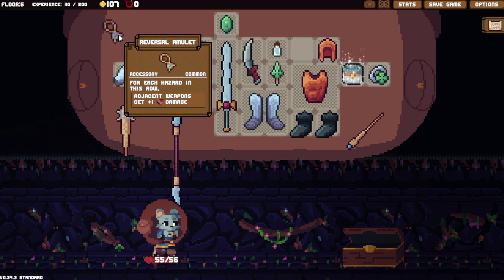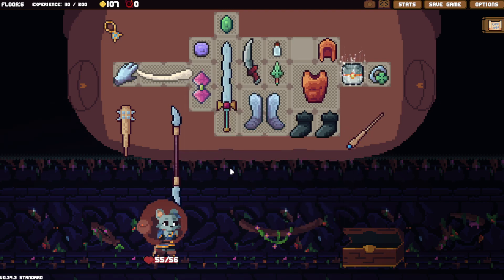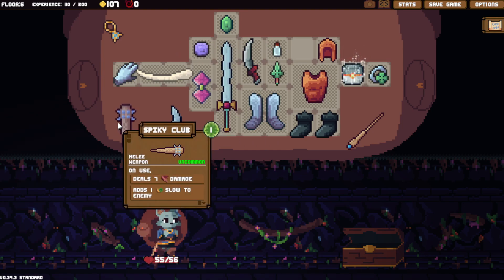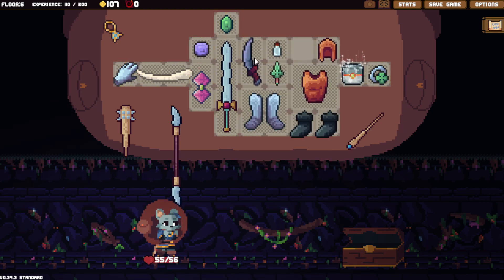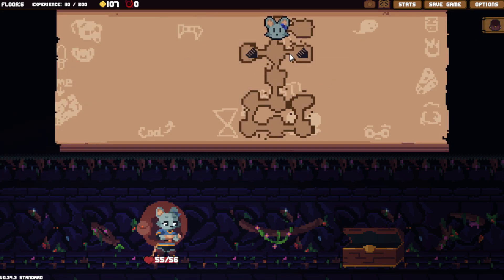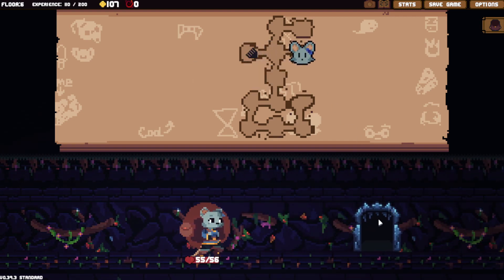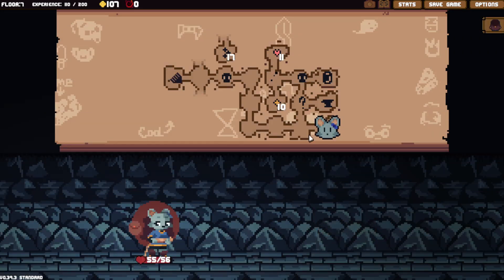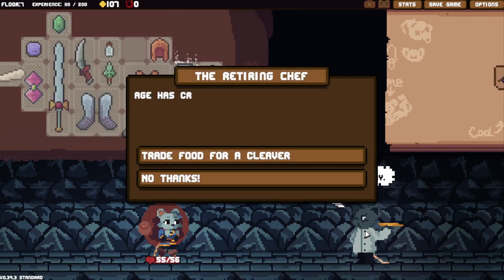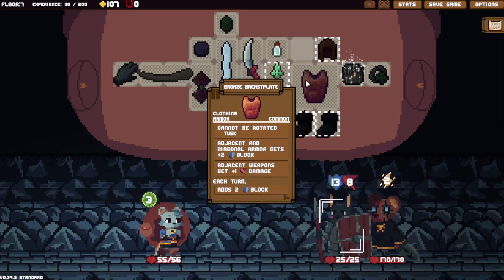I don't see this Reversal Amulet being ever good — this should be all hazards. Electric Wand is the same, Double Halberd is the same. Why does the icon show it going horizontally but it's a vertical item? That matters with Tusk. Also, Frozen Heart is the other one where you want AoE. The longer I play this game, the more I think Frozen Heart is easier than Magma Core — that's probably because they nerfed Polar Bears.